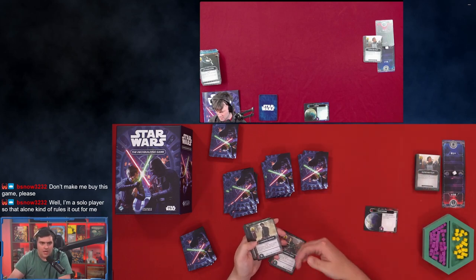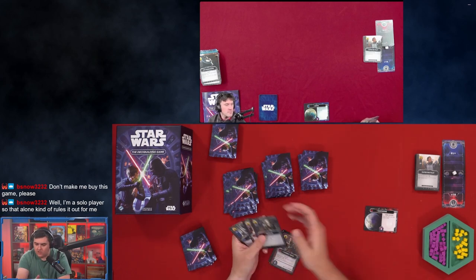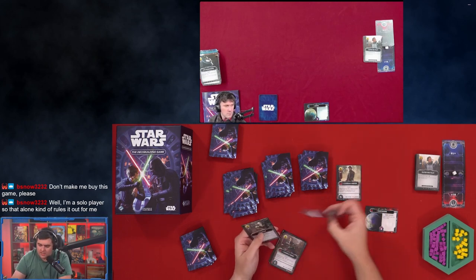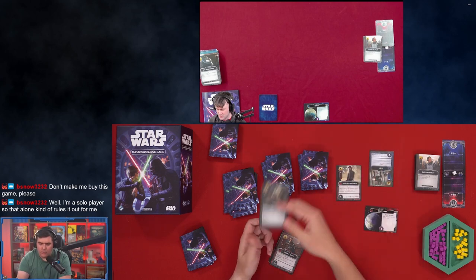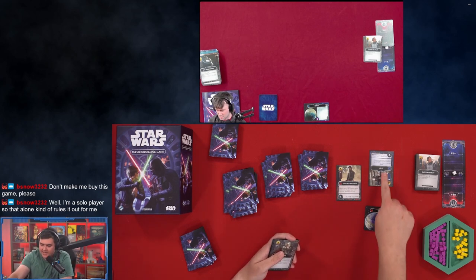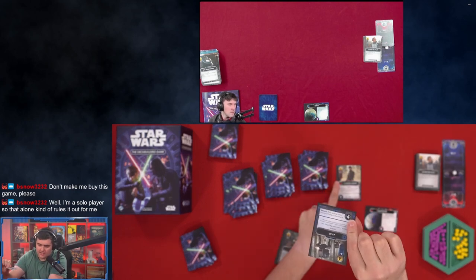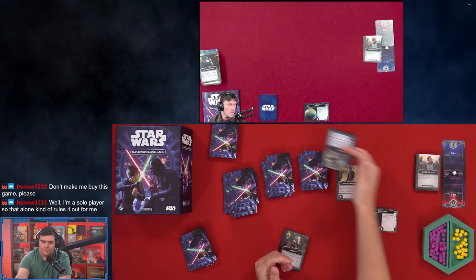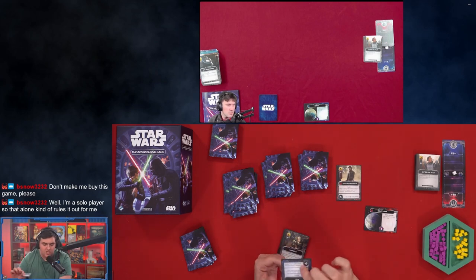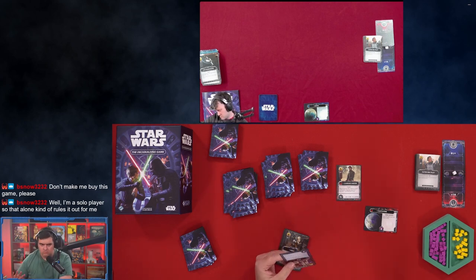There are going to be six cards in the trade row, similar to Ascension-style deck building, where you buy a card and it gets refilled from the deck. You have the option to buy one of six different cards. I can only buy the red cards, and Jason can only buy the blue cards. However, we can both buy the gray cards. The coolest part about this game: I cannot buy a blue card, but I can destroy it out of the trade row by assigning four fight to it. It prevents you from buying that card and also gives me a reward printed on the card — for example, exile up to two cards from your hand or discard pile, removing them from the game entirely.